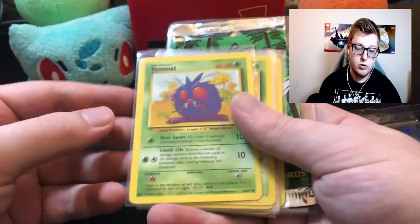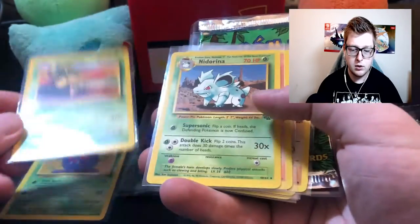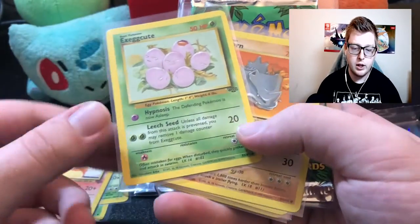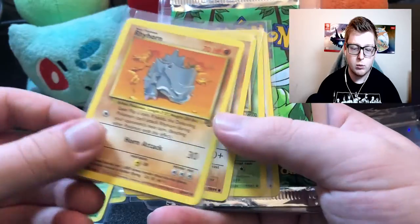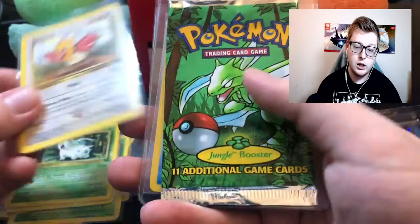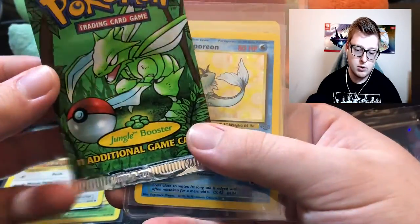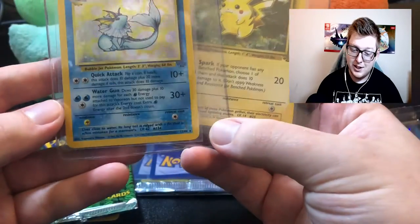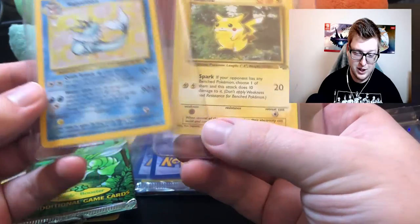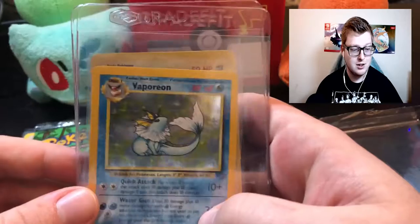Like I said, link in the description. We've got a Venonat, an Exegutor, a Nidorina, a Rapidash, an Exegcute, a Rhyhorn, a Cubone, a Nidoran, and a Spearow. And we've got the pack they sent with it, which is nice. And then we have the Vaporeon — the Hollow Vaporeon, which is super great — and the Pikachu, which is also just super great.